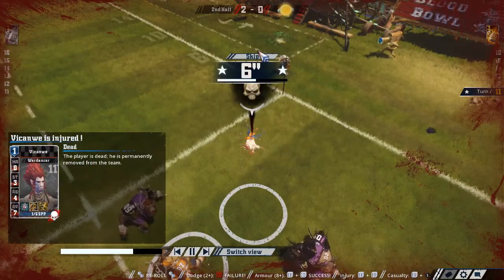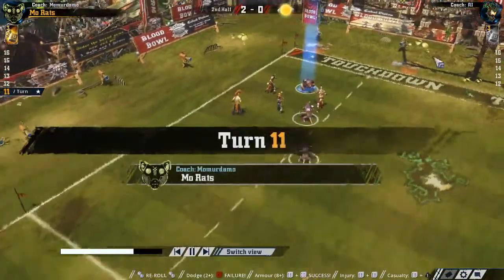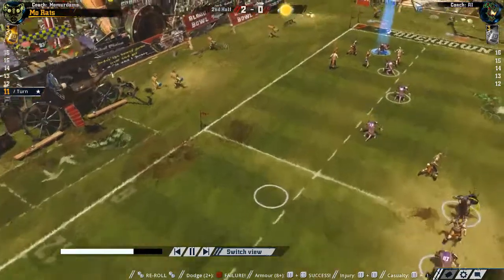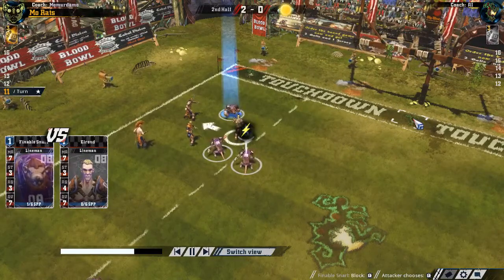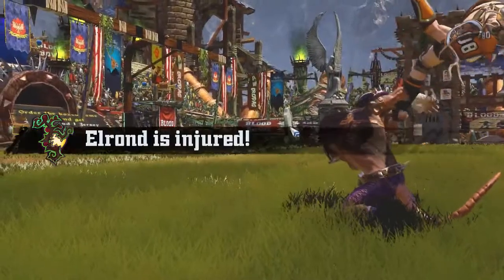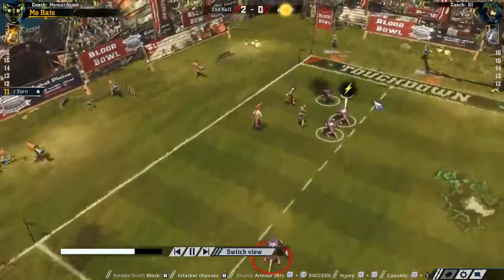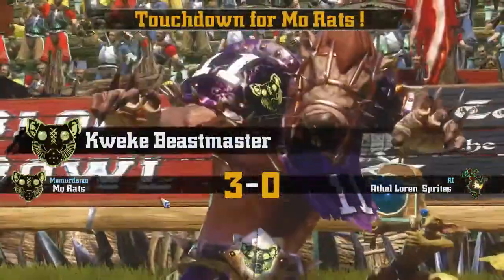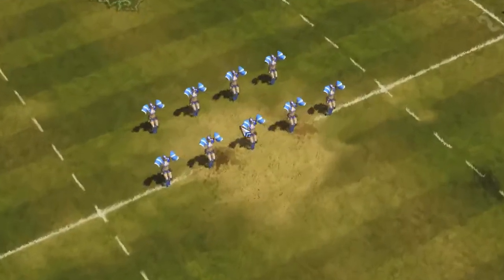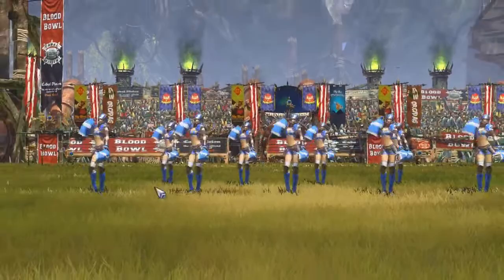We just injured him too. You can see the seven armor value. What I'm doing here is trying to get pressure off my guy so he can score. We scored again. They'd have been a bit harder if I hadn't knocked that other Elf down - he would have had to dodge out of a minus-two tackle zone instead of just minus one. There are the boring cheerleaders - I really wish they'd make some more cheerleader models.